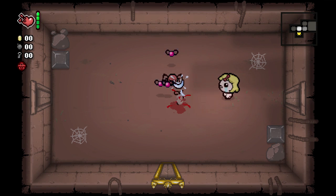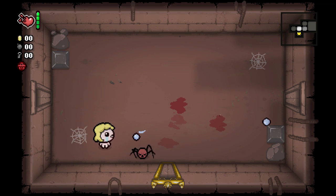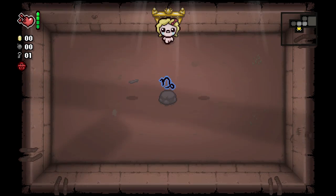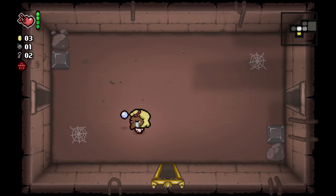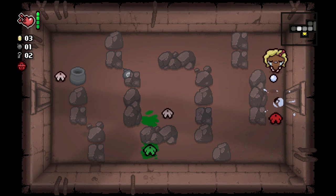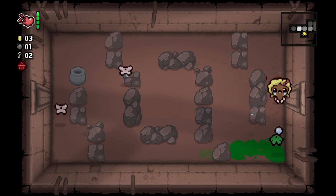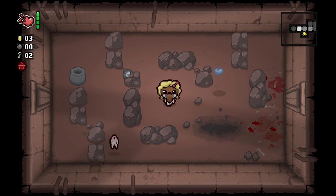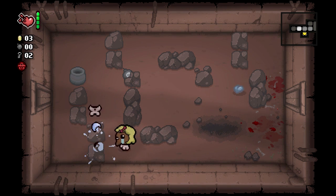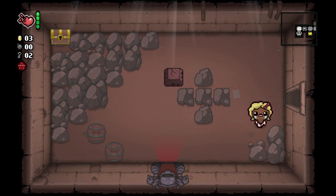Maggie's kind of slow but pretty tanky — she has the Yum Heart which gives a full red heart back when used. That's all stats up, that's good — Capricorn, I like it. A little bit of damage, range, and health. We're playing hard mode so we have a lot of champion enemies. Let's kill the little hopper and blow up the marked rock. We'll leave the soul heart on the ground and pick it back up before we leave for Basement 2.